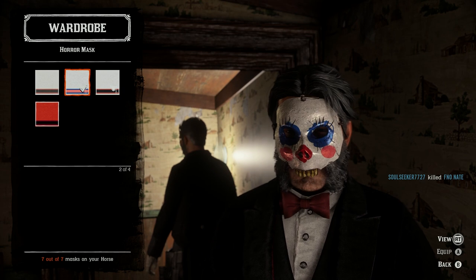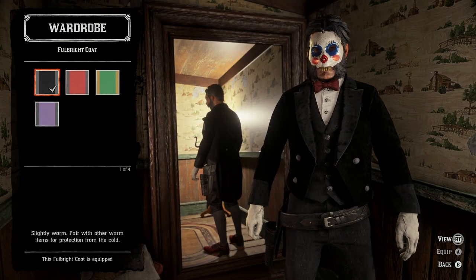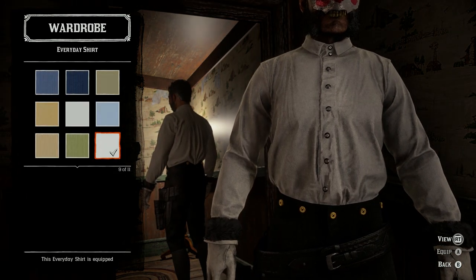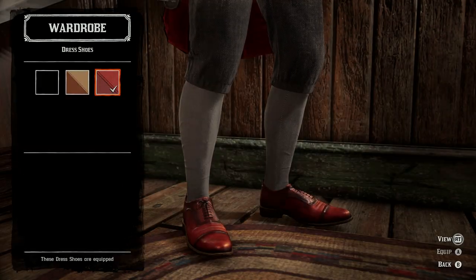Coming in at number eight we've got Billy the puppet from Saw. So you'll need the horror mask with a Fulbright coat and a paisley vest with an everyday shirt underneath it. For the gloves we're using the aviary ones, and for the bottoms we've got penstock pants with dress shoes.